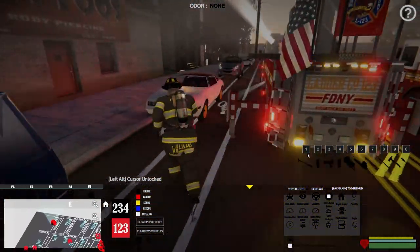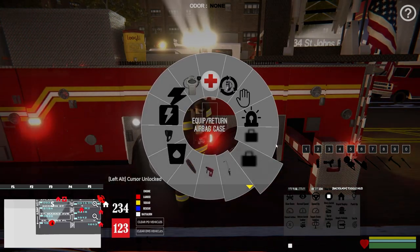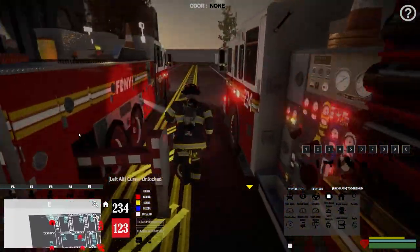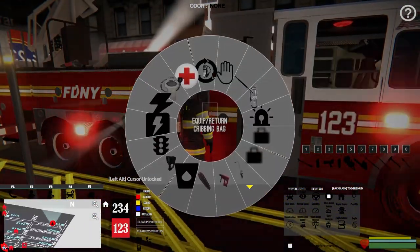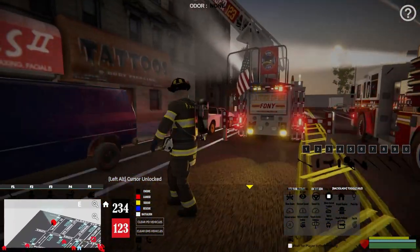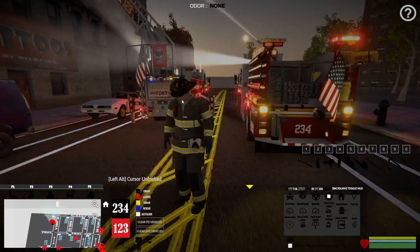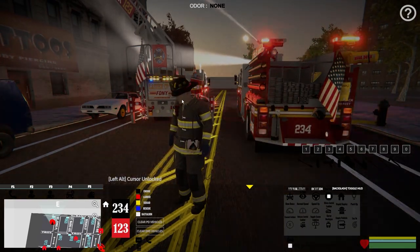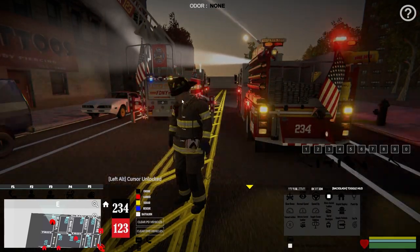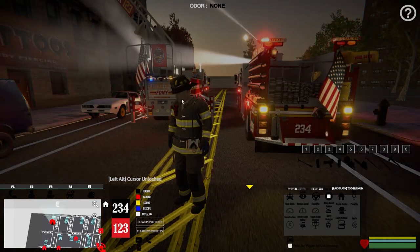I don't think you can do the scene lights on the ladder piece of equipment - I don't see it popping up. Maybe some of you that are more familiar with this can chime in, but I think it's only on the engine. So there you go - we've got scene lights, ladder deployed, and deck gun going for training purposes. We've done rapid deploy, move aerial ladder, spray deck gun, and toggle scene lights. Let's hit F2 again.